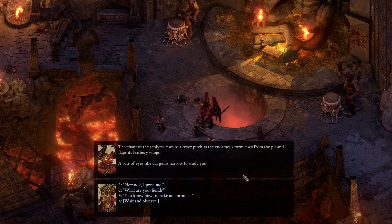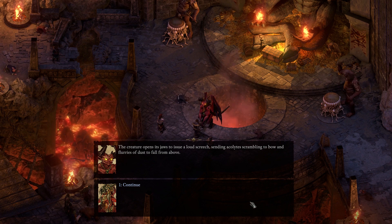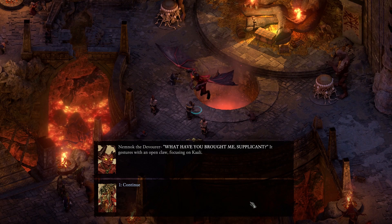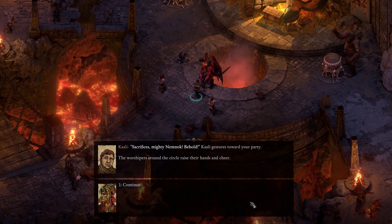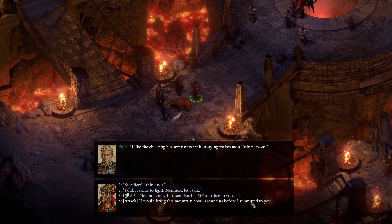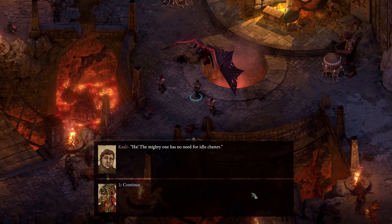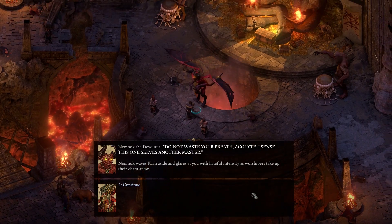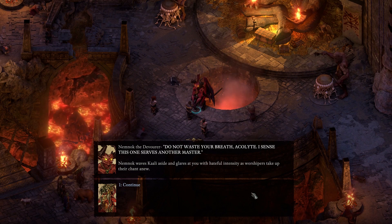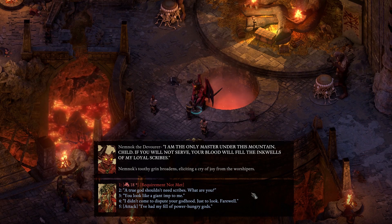What are you, fiend? The creature opens its jaw to issue a loud screech, sending Acolytes scrambling to bow. What have you brought me, supplicant? Sacrifices, mighty Nemnok - Kali gestures towards your party and the worshippers cheer. I like the cheering, but some of what he's saying makes me a little nervous. I did not come to fight, Nemnok - let's talk. The Mighty One has no need for idle chattel. I sense this one serves another master. I am the only master under this mountain, child.